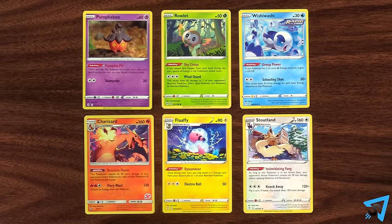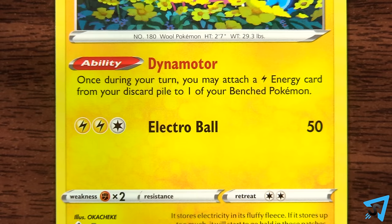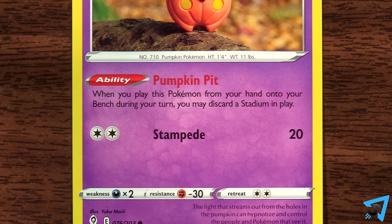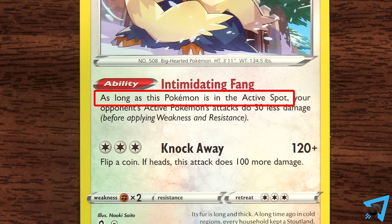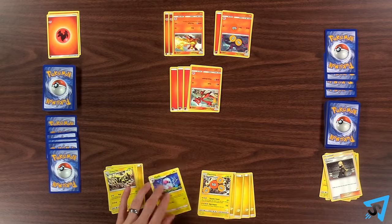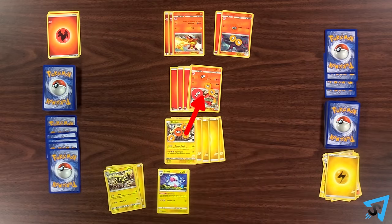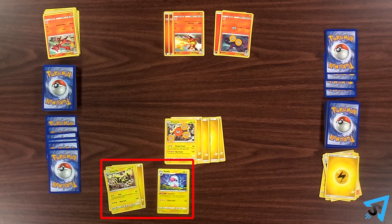Use abilities: some Pokemon have special abilities they can use. Many of the abilities can be used before you attack. Each says how they work, so be sure to follow any condition that needs to be met. Some abilities work all the time even without you using them. Announce which abilities you are using as you use them. Abilities aren't attacks, so you can still attack if you use an ability. You can use your abilities from both your active and benched Pokemon.